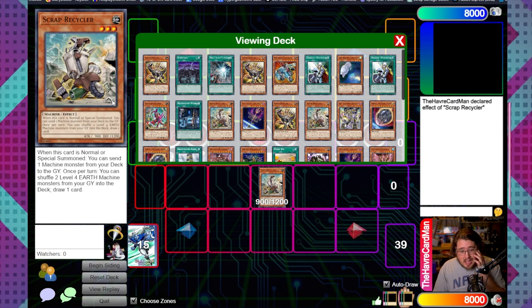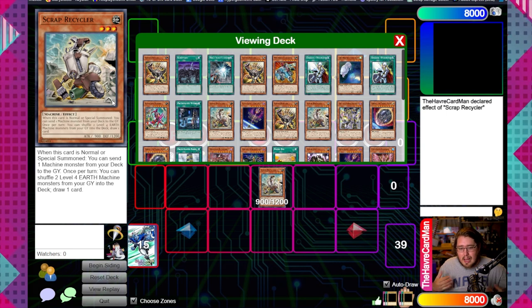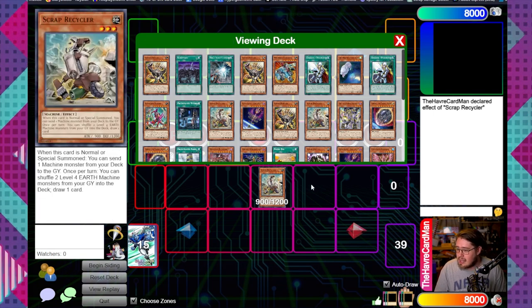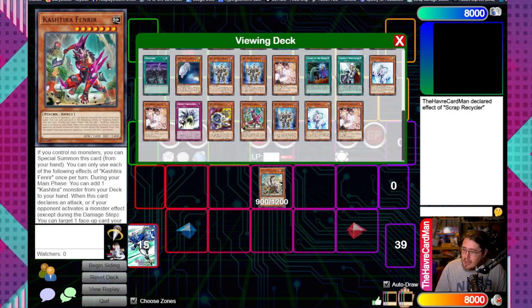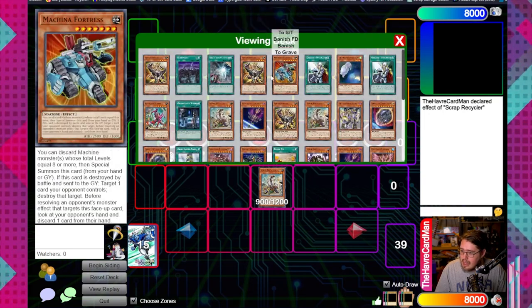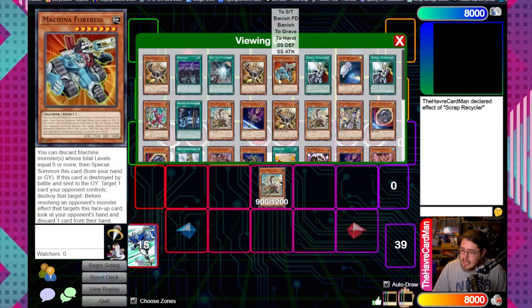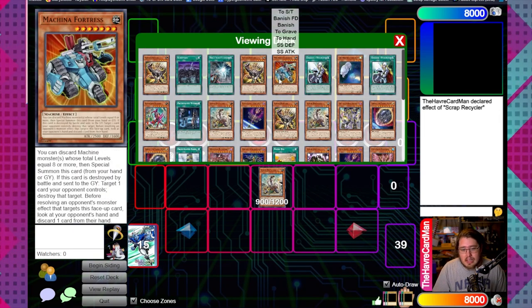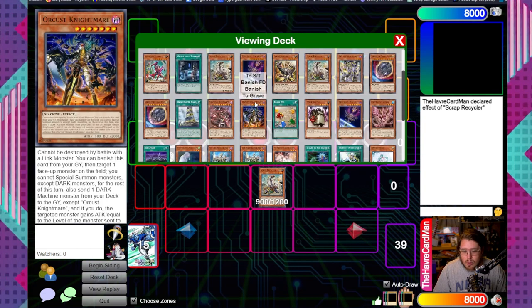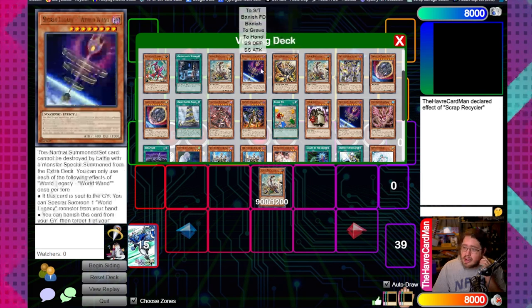Start with your normal summon and use Recycler's effect to send from the deck. There are a couple of different scenarios depending on your hand. If you have World Legacy World Wand or Machina Ruin Force in hand, your best option is to send Machina Fortress so you can get a free extender without banishing from your graveyard - getting Machina Fortress or Ruin Force set up for extra extension.